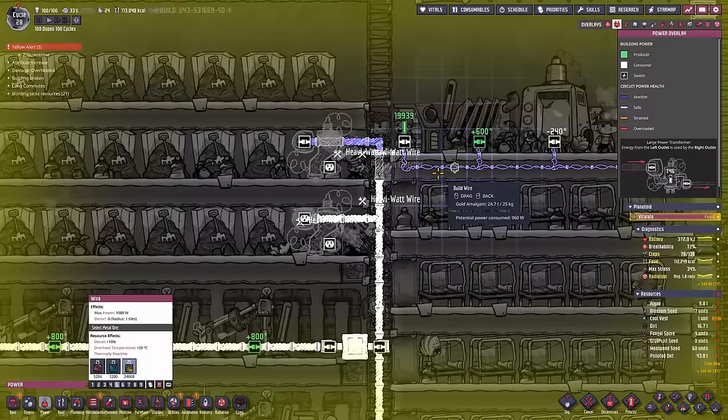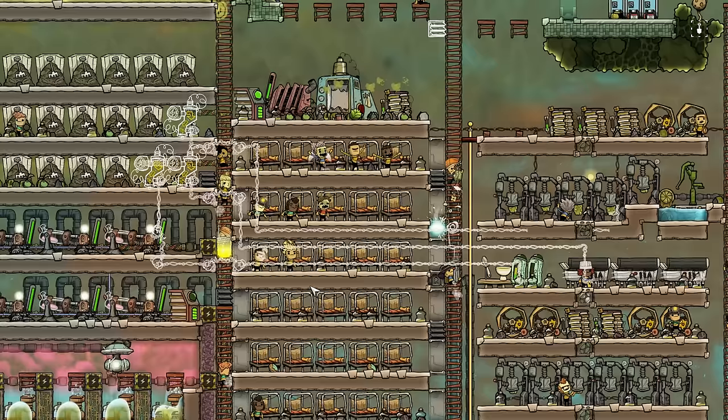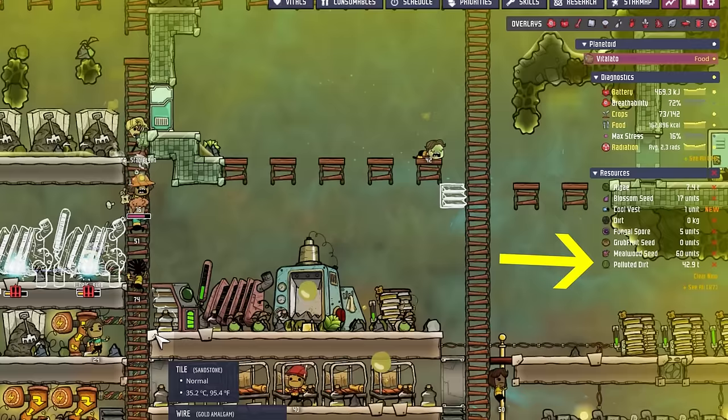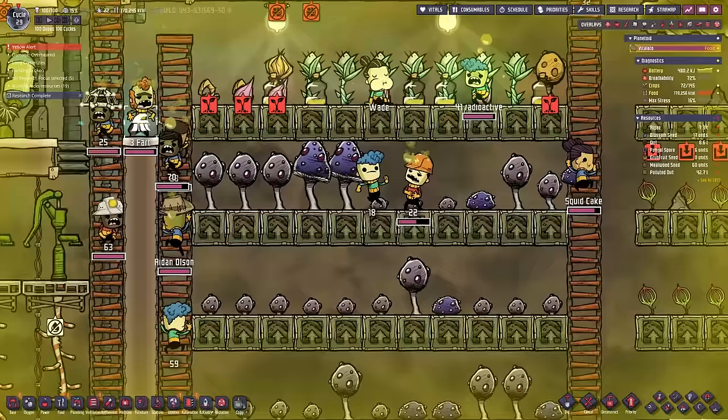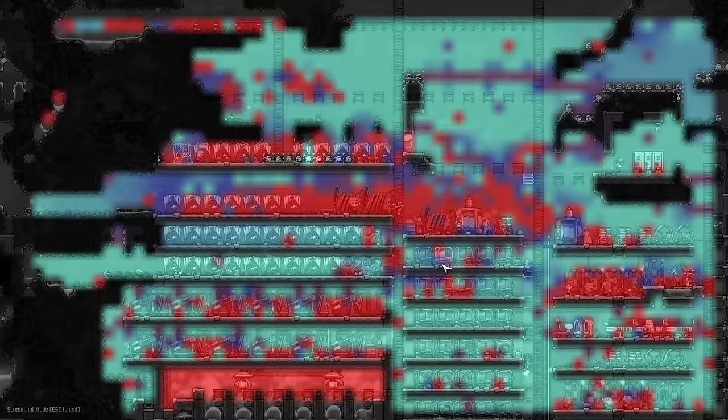Up in the base the dupes got us the lovely critters for the ranches. Aiden is transporting a sweetle. Along the way we pass a few passed-out dupes — that speaks to the stress they're under. Number 46 is starving and immediately grabs some barbecue. The rest of cycle 28 was used to build a better power grid — siphoning power from generators to free up duplicate labor for ranching and collecting materials. Wires and transformers were built in cycle 29, plus more coal generators and composters. Our dirt is at 0 kg again, polluted dirt down to 42.9 tons.